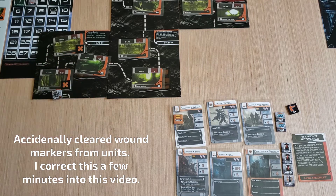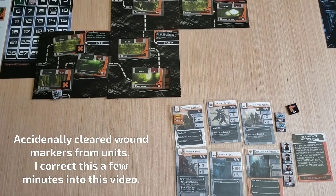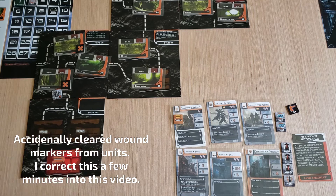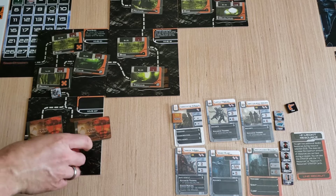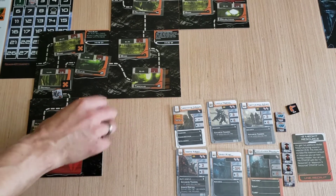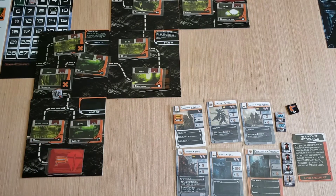Third turn, we're going to try to explore a new sector. So we're just going to draw a new place — nice, nice I hope. And then a special sector down there, so we'll flip these over. Autotoxins — not good. We are looking for a scout roll of one to get in there.